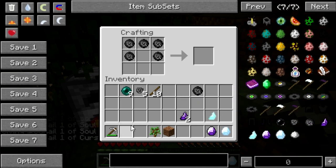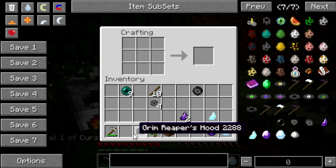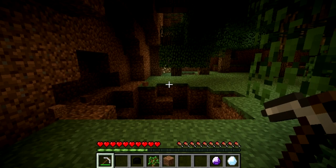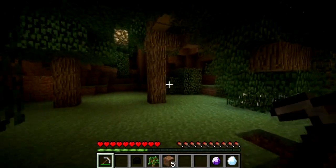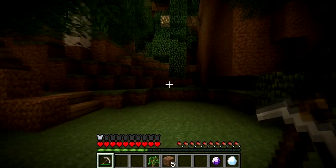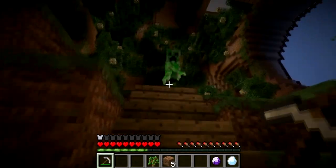You need a cursed soul in the middle to create a helmet — that's only one helmet. The awesome thing about this mod is the armor is as strong as iron, but it is unbreakable. It also has a negative effect: it's not enchantable. Since the armor is unbreakable, it makes you somewhat immortal.